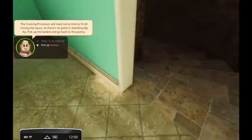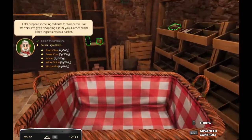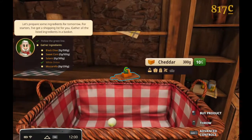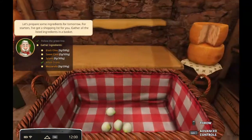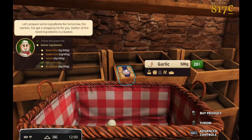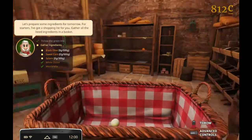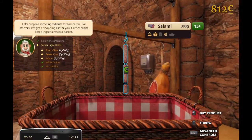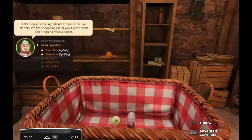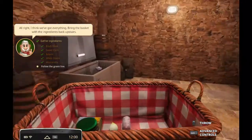Pick up the basket and go back to the pantry. I left my basket in the pantry. Gather a lot of stuff - why do I need all of this? White onion - how much do I need? Five. Cheddar? Don't need that. Gorgonzola? No. That's a lot of parmesan. Garlic? No. This is where you keep the mozzarella - yeah, I'll take that. Salami? Sure. And where's this black olive and sweet corn? Black olive, sweet corn - I found it. Alright, that is everything.